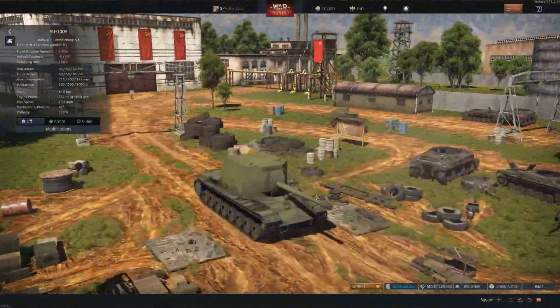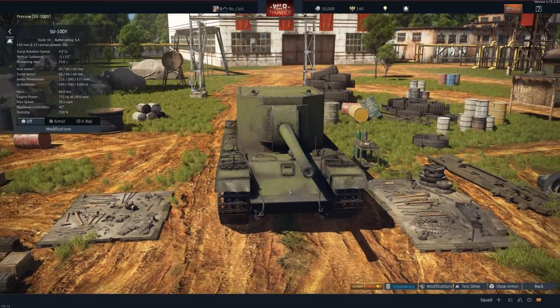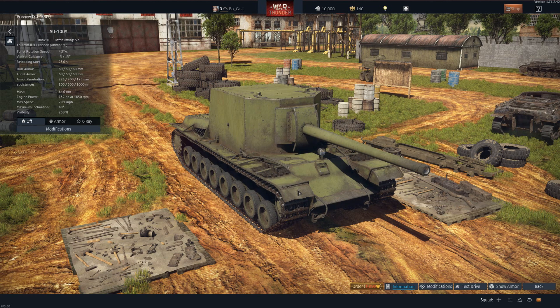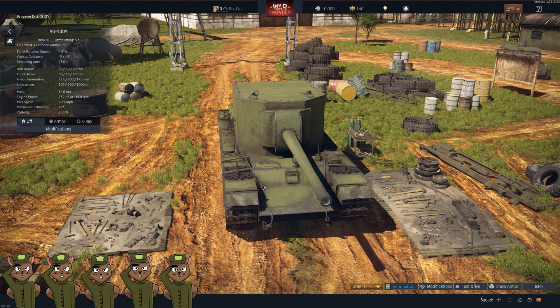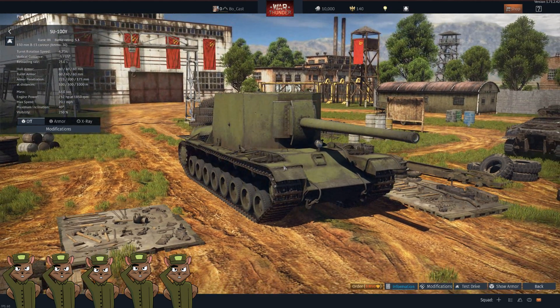Up next we have the SU-100Y, which is just ridiculous. If you want to reach out and touch somebody, this is the gun to do it with. I initially didn't buy it when it first released, but I kept hearing how great it was. About 60 days after release I finally picked one up — it's awesome, the most fun. You see somebody cross the battlefield and you just go, 'Oh, I'm going to kill him.' Boom. Done. At 5.3, it has a very punchy gun and you'll struggle to find something you can't penetrate. When you hit them, they'll know it. Very satisfying. We will give it a squirrel ranking of five.